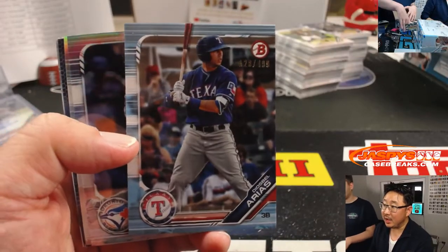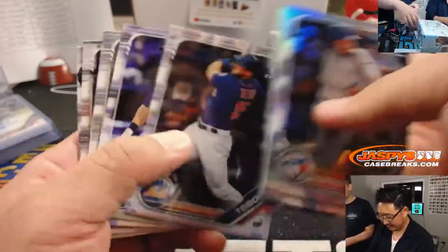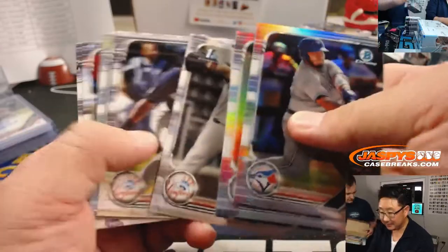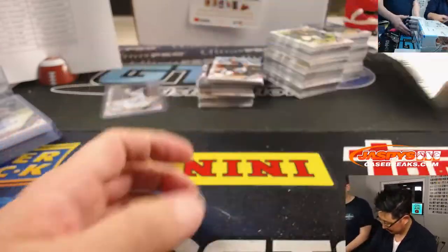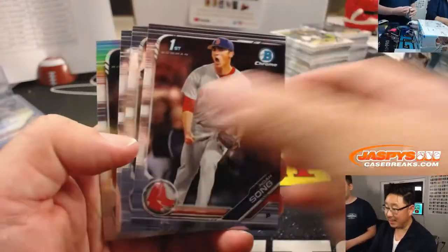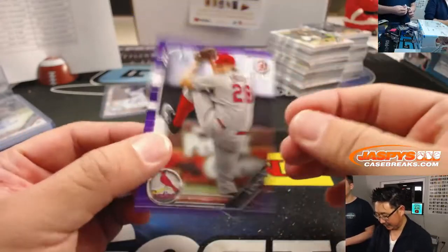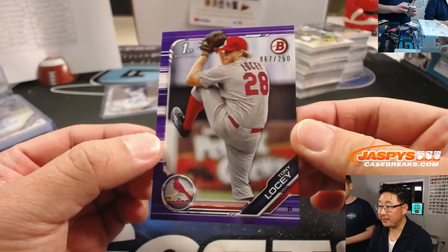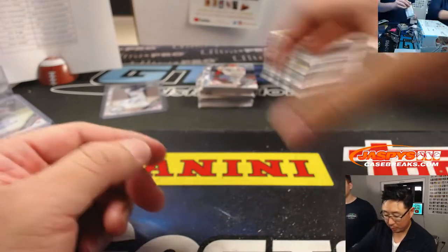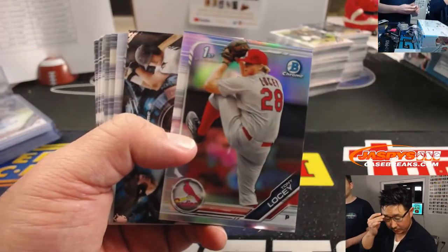There's Diozbel Arias to 499. There were two packs with only three cards when they're supposed to have four cards per pack. 67 out of 250, Tony Losey, purple paper for the Cardinals — that goes to Aaron Pettit. There he is again.